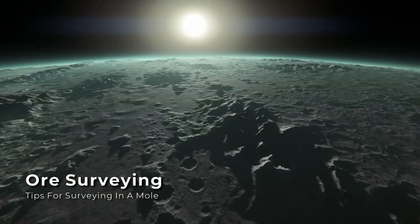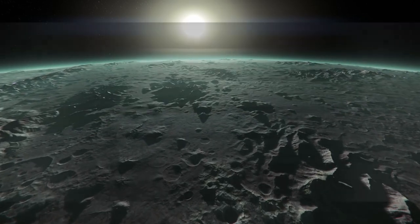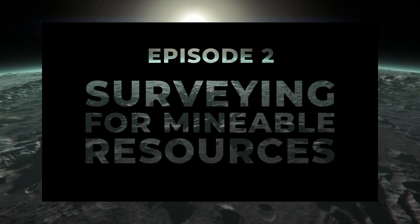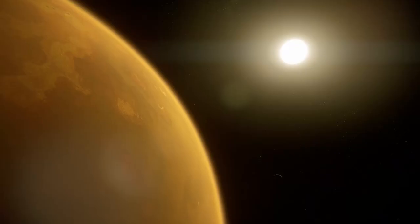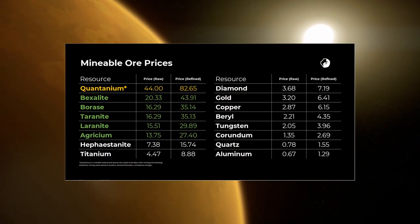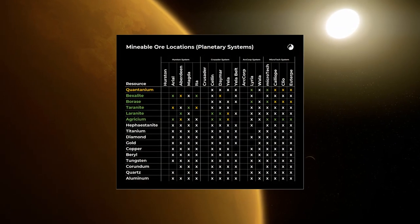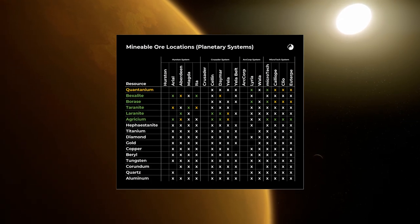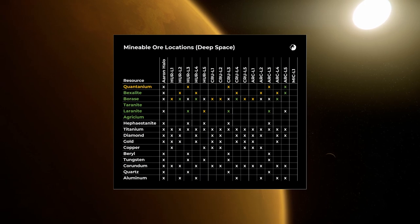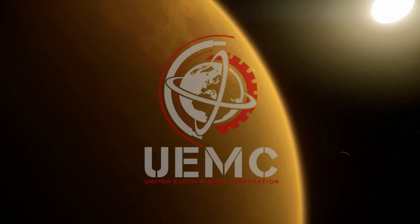If you need help finding mineable ore deposits, check out the second video in this tutorial series where I cover how to locate mineable resources on planet surfaces or in asteroid belts, and explain what each of the numbers mean. You want to find a good location for high value ores, so take a look at the mineable ore prices and mineable ore locations tables presented here. If you want even more detailed information, consider joining my Discord server using the link below, or joining a mining organization on the RSI website.